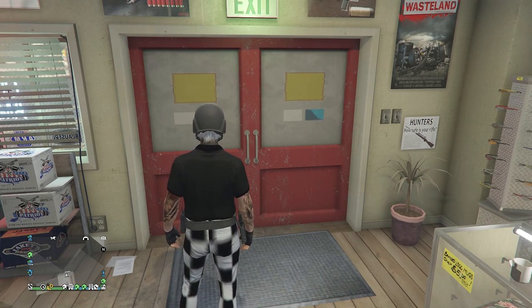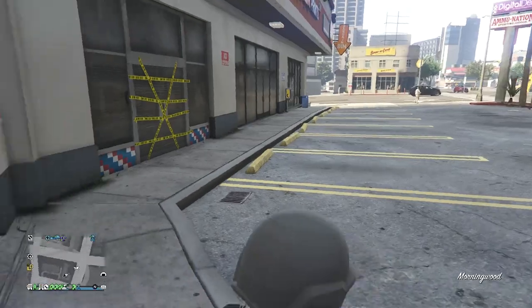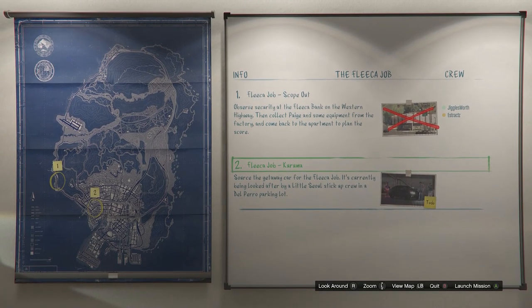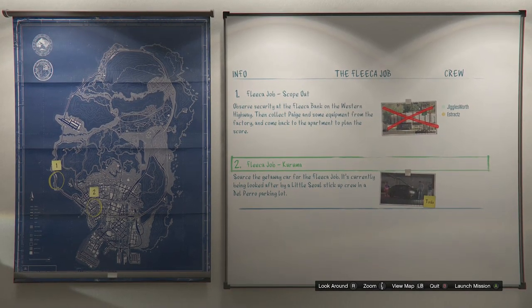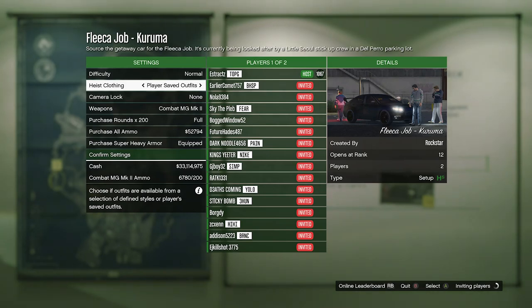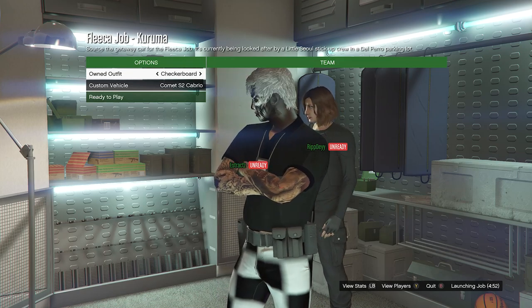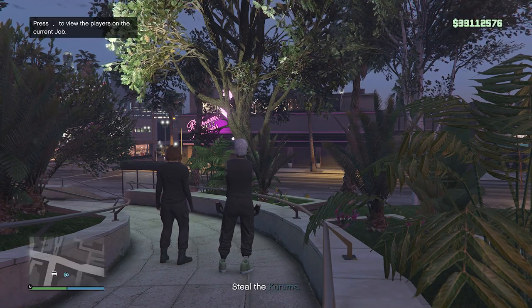Now we're going to do the merge glitch. I'll be doing the apartment merge. At your apartment, go into the heist planning board room and start the first heist called Fleeca Job. Complete the Scope Out mission, then launch the Kuruma job. In the heist clothing settings, set your heist clothing to Player Saved Outfits, confirm your settings, and invite someone. When they join, launch the job. When it shows your outfits, scroll to the slot where you saved the outfit and hit Ready to Play.